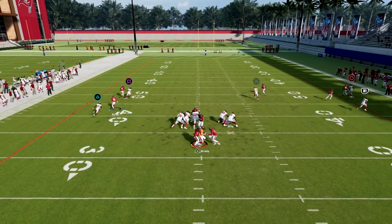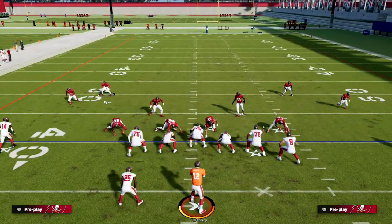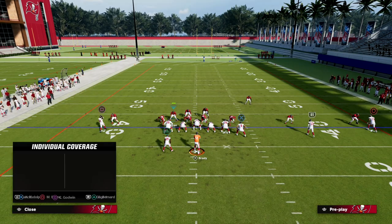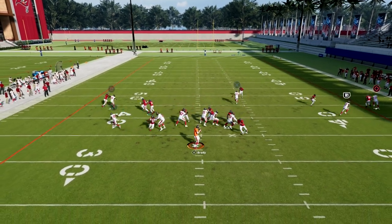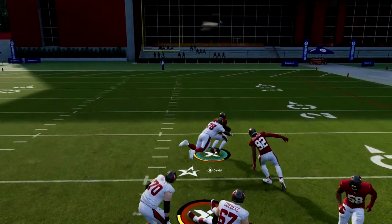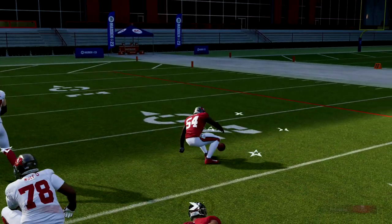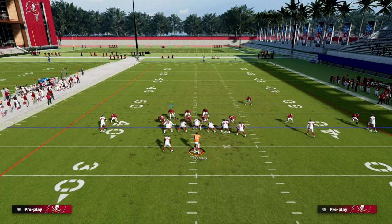The key with this defense is if they're going to send five out, they're going to get absolutely screened — as you can see right here. Now another benefit is we can adjust it. For example, if we want to man up the running back and only send five, you'll notice this is still going to get one person free and we're going to have the running back manned up.